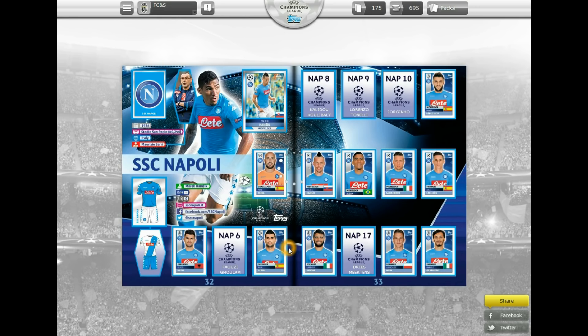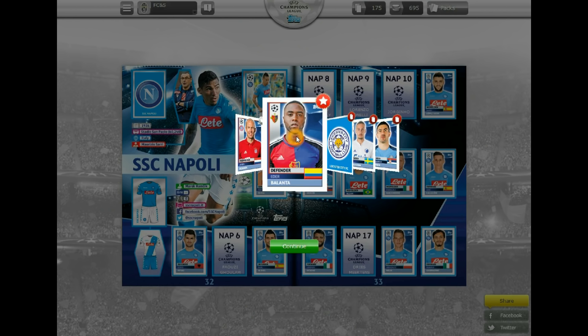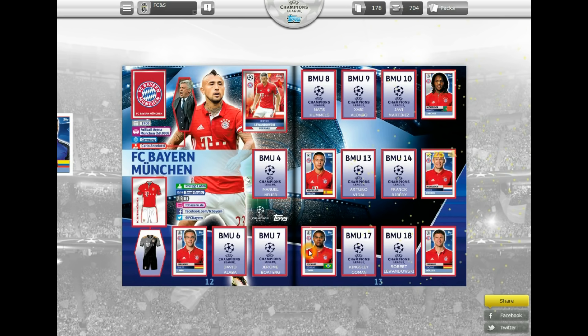On to our second pack. Iron Robin rare sticker was the only — well, there are two needs in that pack as you see. Also Eder Belanta now at Basel, but Iron Robin of Bayern is a need — can't wait to get him stuck in. There he goes. And there's Belanta in the Basel.